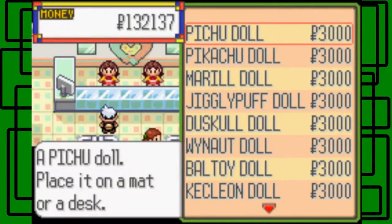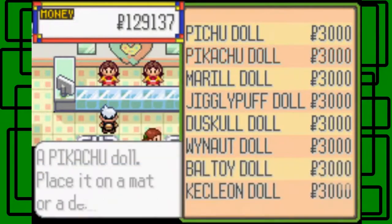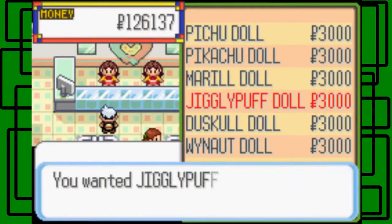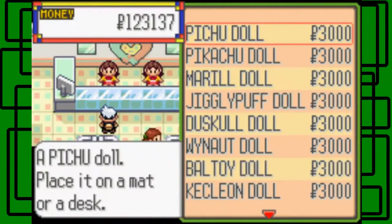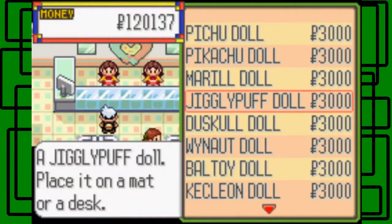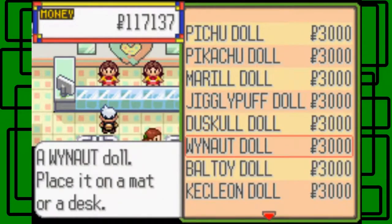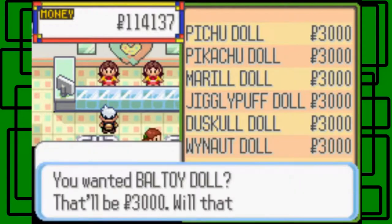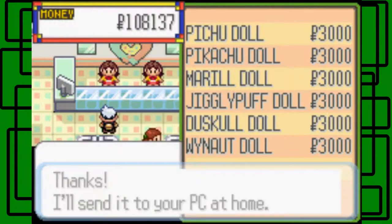They're all three thousand Poke dollars each. A Pikachu doll would be pretty cool, I'll buy a Marill doll and a Jigglypuff doll. I'm going to go crazy here — I might want to buy all of them honestly. It's the finale, so I'm not going to need more money for anything else. Go big or go home! I want a good variety for my secret base.